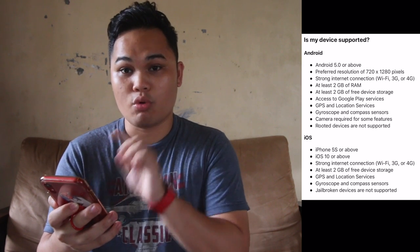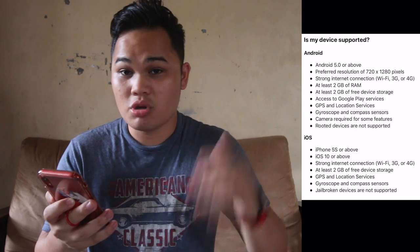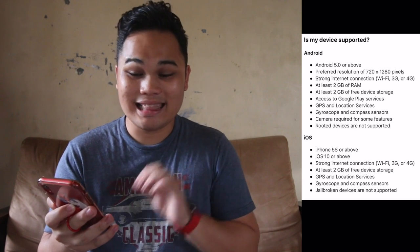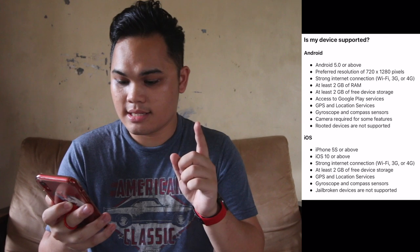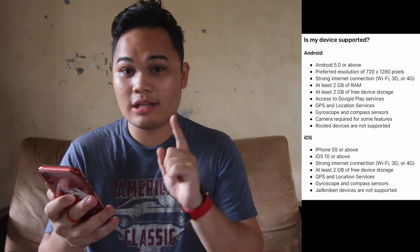For Android it gets a little muddier, because there are a lot of Android devices with tons of different specs. The minimum requirements are: Android 5.0 (Lollipop) or above, preferred resolution of 720 by 1280 pixels, strong internet connection, at least 2 GB of RAM, at least 2 GB of free storage, access to Google Play services, GPS and location services, gyroscope and compass sensors, and camera required for some features. Rooted devices are not supported.